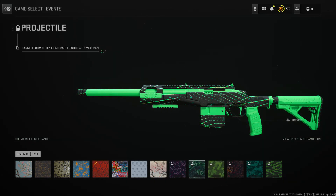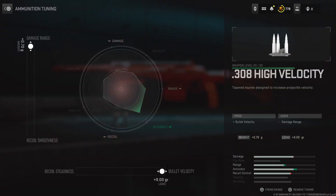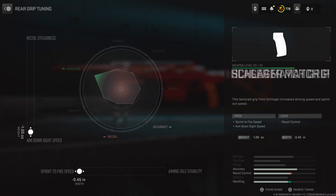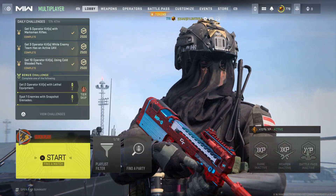Hopefully the camo we get for next season is just as good as this one from the raid episode. We're still trying to get to 100,000 kills with the SAB — we have weapon tuning on the round, laser, stock, and grip. We're on 70,000 kills with the SAB. I slacked off heavily during Season 3; I could have gotten to 100,000 kills before Season 4, but we're getting close to the end and we're going to end up doing it.